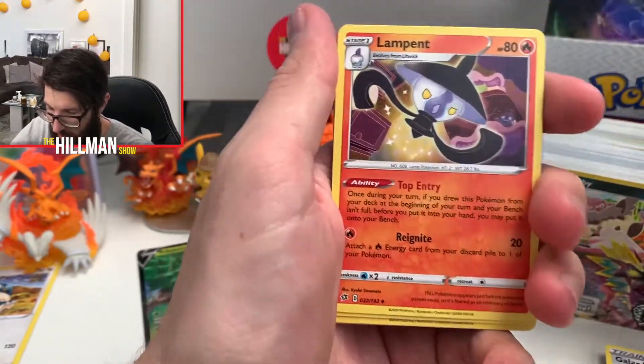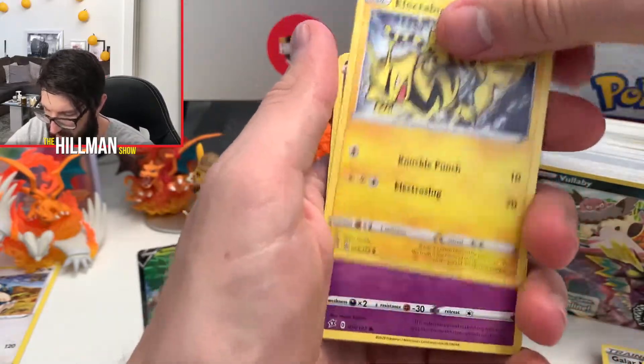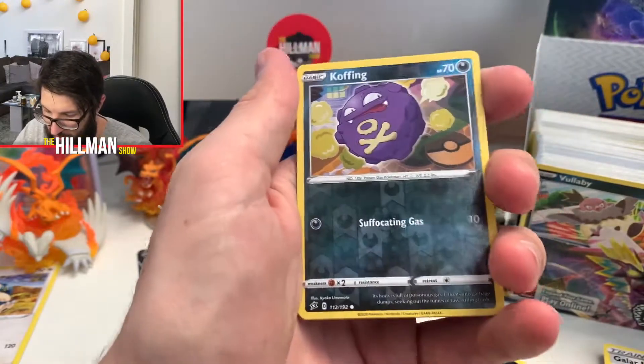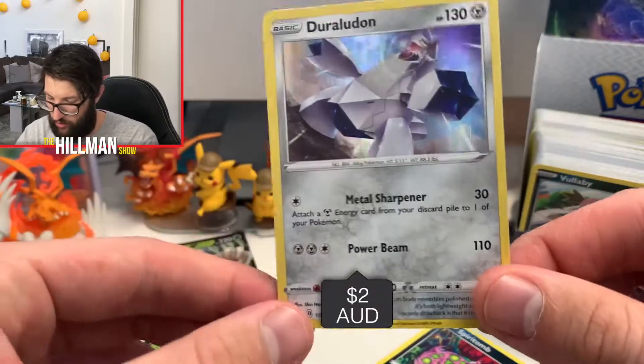Chatot, Dracloke, Lampent, Rubin, Electabuzz, Natu, Honedge — always get a Honedge — Impidimp, Reverse Cofagrigus, that looks nice, and a Hollow Duraludon.